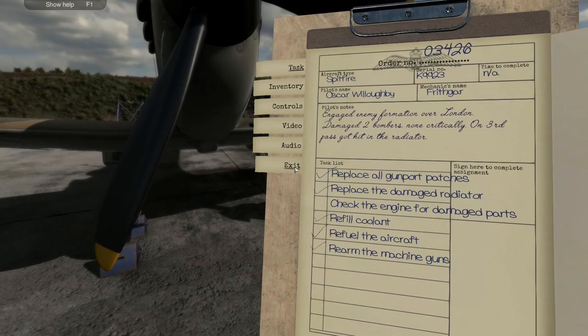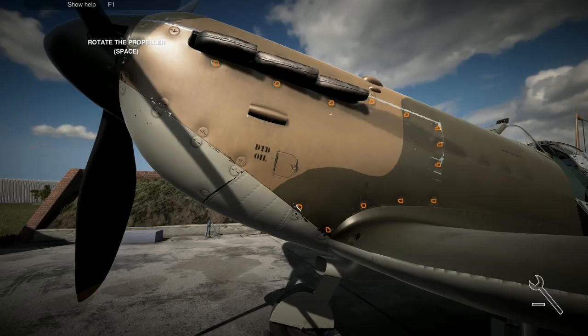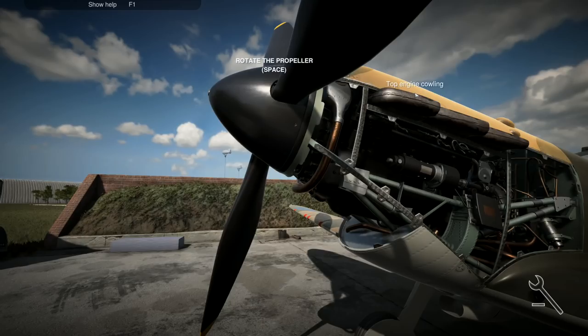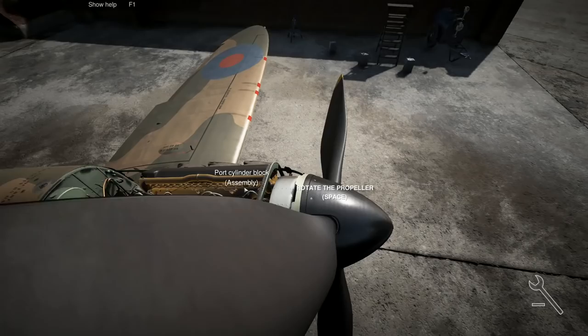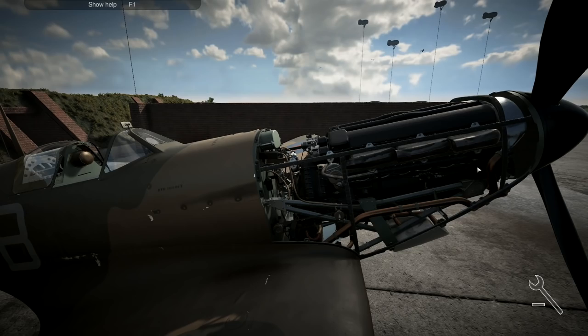So - replace the damaged radiator: done. Check the engine for damaged parts - now this is the bad boy that's going to take us a bit of time. Fortunately we don't have timed things so we're not going to have to worry about that. Apparently the pilot was a little bit abusive when he came in last time - understandable, he did have people shooting at him. You're going to be more concerned about getting back alive than making sure everything is in pristine condition. We've got to give him a bit of credit - he came in under fire.